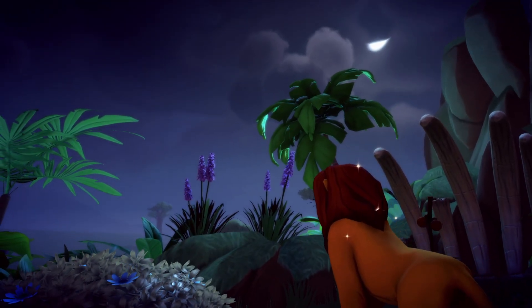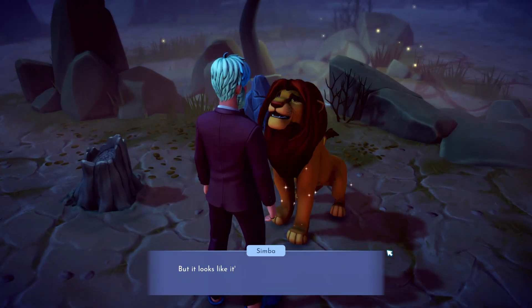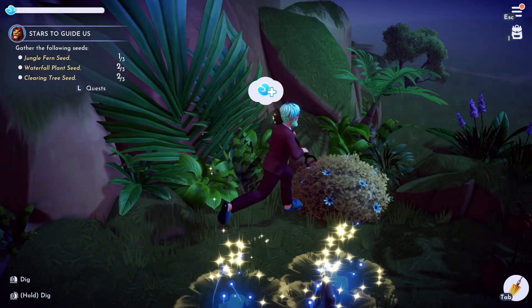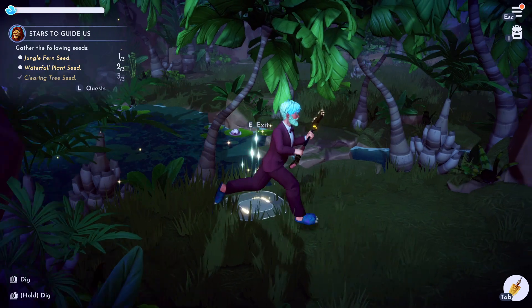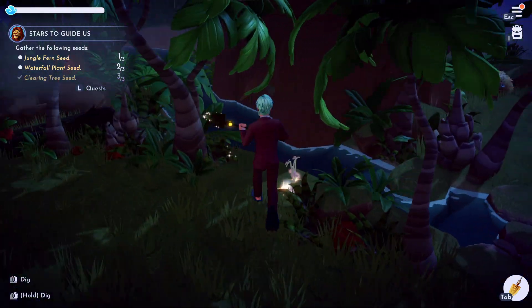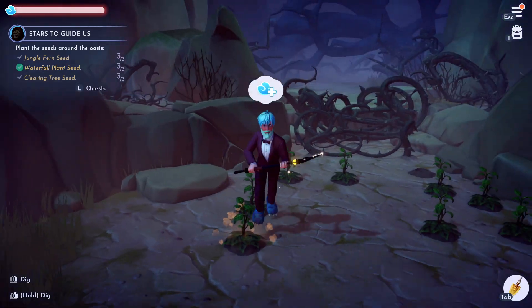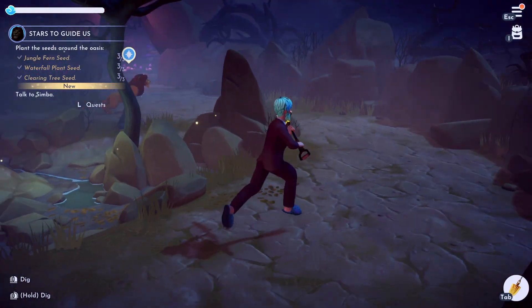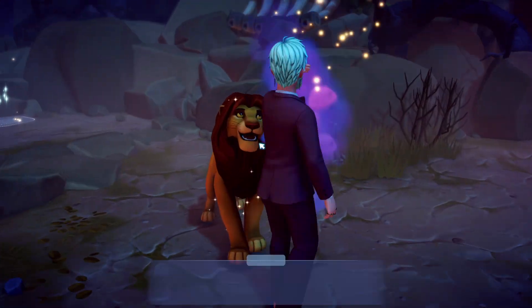Follow Simba to the dry oasis where you originally encountered Nala and you'll have a short conversation about how he wants to restore the oasis to the beautiful land it was before. You will need to search two locations in the jungles for seeds, which can be dug up with the royal shovel and can be pretty tricky to find. Once completed, head back to Simba and he'll tell you to plant them around the oasis. Place them wherever you want, plant them, water them, and then head back to Simba again.